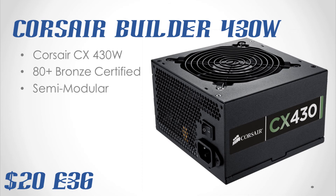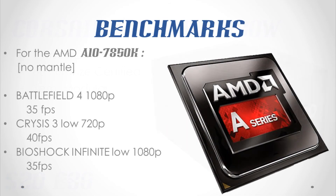That was all about the components, so let's see the numbers. There are the benchmarks on your screen. It'll play almost all games at 720p and 1080p. However, the real benefit of getting this APU is by attaching an AMD GPU to enhance its performance massively. You can do hybrid CrossFire with an R7 250, 260, or even a 265, giving yourself an additional performance boost.